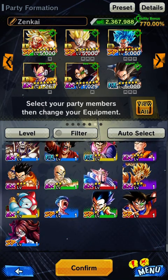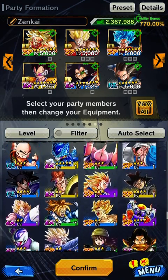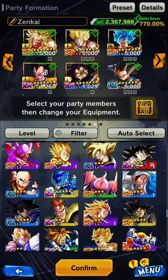Moving on to sparking — a sparking unit is the best unit in the game. This Boo here is a sparking unit. A sparking unit will deal the most damage and give you a big boost. If you have hero units or extreme units, replace them with sparking units whenever you can, because one sparking unit will cover heroes and extremes.